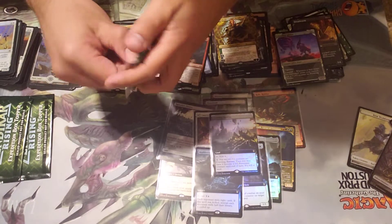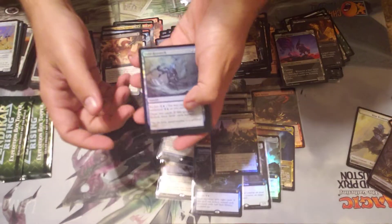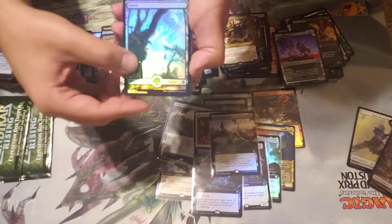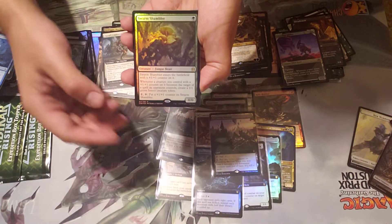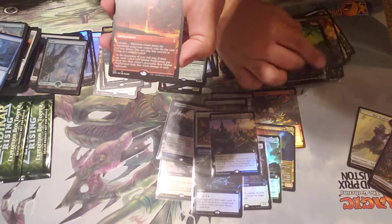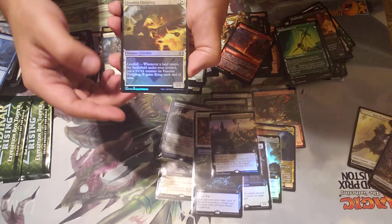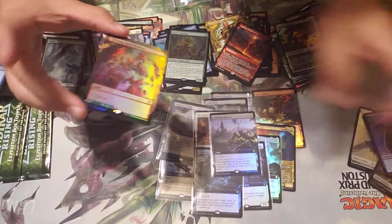Last pack before the box toppers — I love these flip lands. Forest Squad Commander, Swarm Shambler, alternate art — cool, good for commander. Fearless Fledgling — that is a really sweet hot foil — and another one of these full art flip lands.